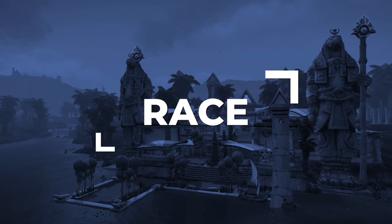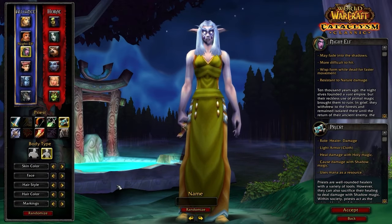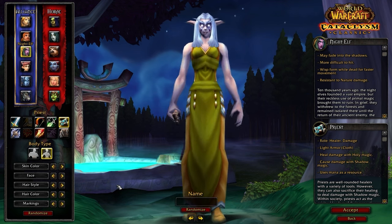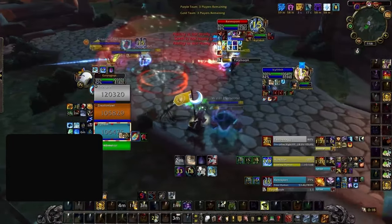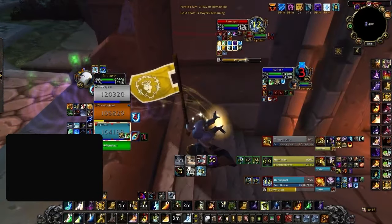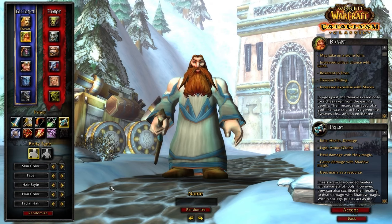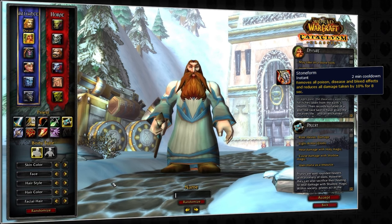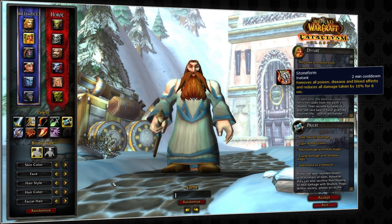Let's kick things off at the character select screen where it's time to choose your race. You might be expecting Human to be the best race, but Discipline Priest is a bit unique. You want to be Night Elf on the Alliance side. Shadow Meld can be used to stop incoming damage, drop combat for a drink, or even immune CC if you time it perfectly. Dwarf could be another option for the Alliance, especially if you're focusing on 2v2 Arena, as this is incredibly strong into rogues and ferals. Stone Form is going to cleanse you of all bleeds, poisons, and diseases, but it's not going to remove magical debuffs and curses.